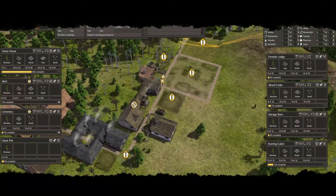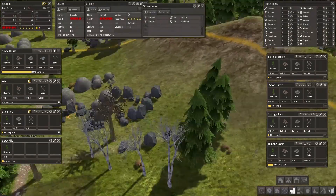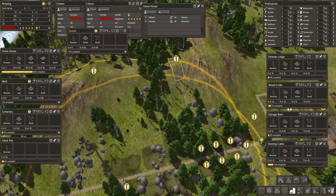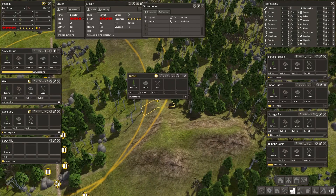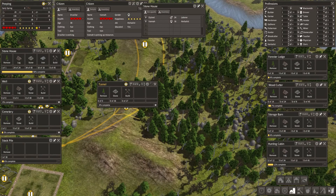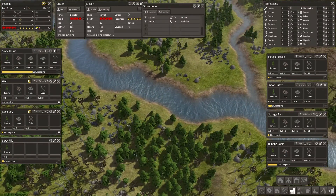It actually looks like the roads are complete, doesn't it? Well, we've got a tunnel forced here and we also have a tunnel here as well, so there are actually some roads still to go in this. This will be our first tunnel — we've gone for a small tunnel here because we need to get through here.